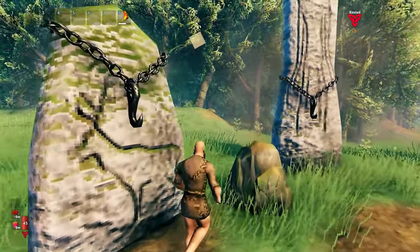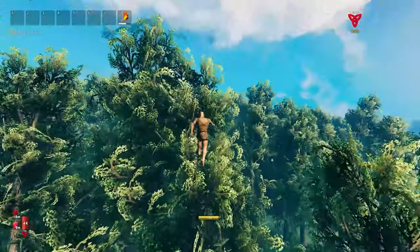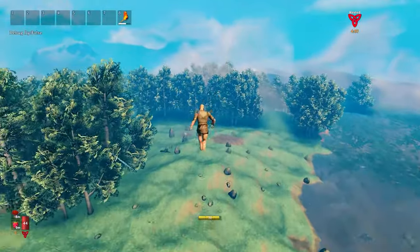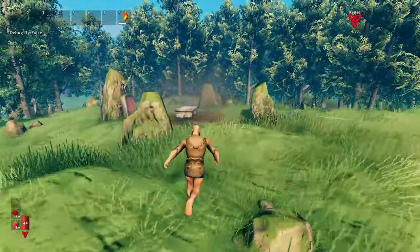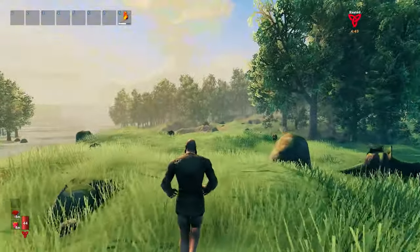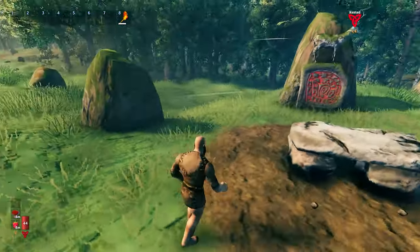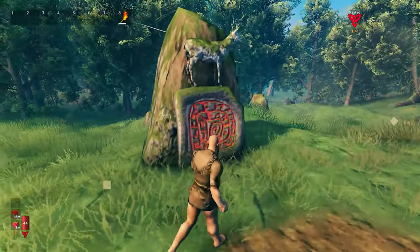There are three boss stones shown — this is the first one we got. Go in the direction the camera pointed and you'll eventually stumble across the boss altar, just like we did right here. We went from that direction and landed right here.